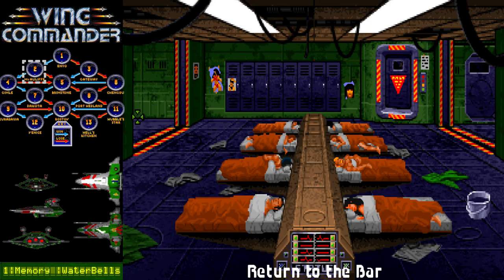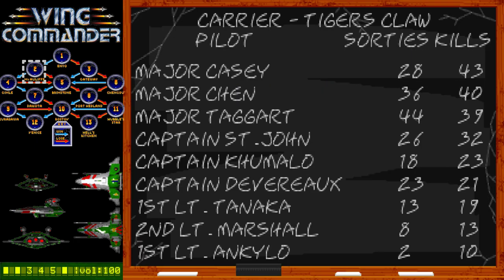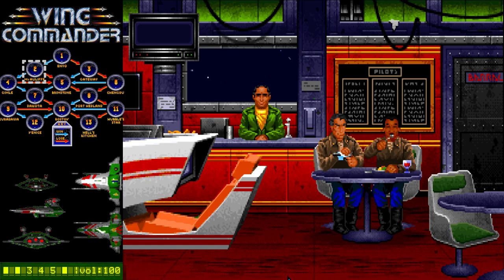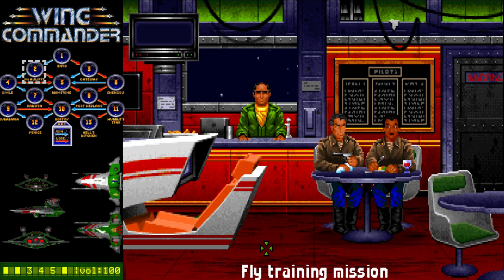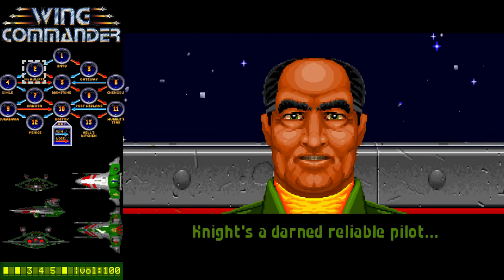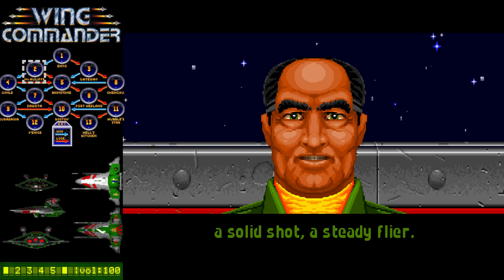I got a promotion too — I think that was for 10 kills, because you start at Second Lieutenant, so pretty sure 10 kills is a promotion for you. Anyway, we're in a Scimitar and we're gonna find our wingmate soon. Don't worry though, it's not going to be Maniac — Maniac's only in Brimstone. So thank your lucky stars. That's Iceman and Knight over there.